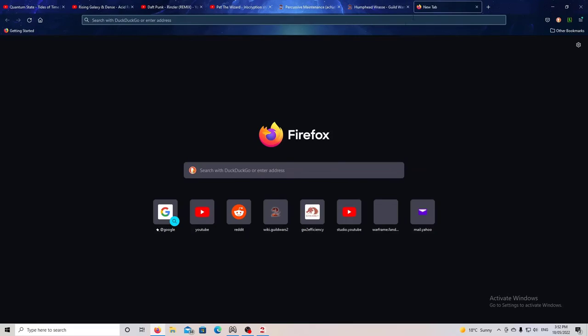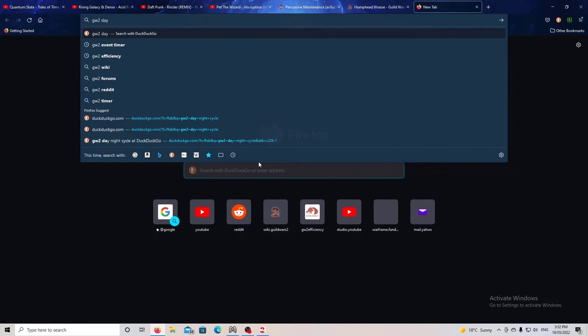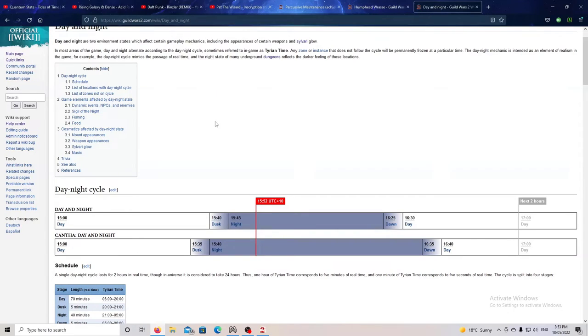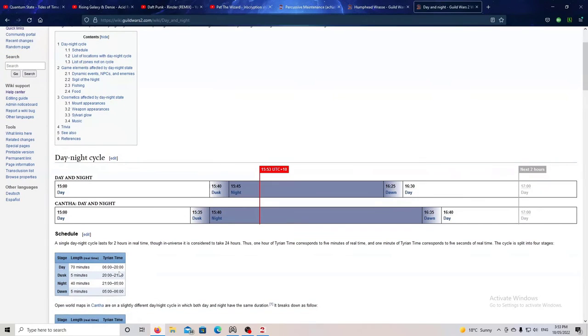Here's something really useful: open a new tab and search 'GW2 day night time' to get the wiki page on the day and night cycle. I recommend having this open on another tab and alt-tabbing whenever you need it. This shows the day and night cycle for everywhere in GW2. You'd want to start setting up to catch the Wrasse at around dawn so you have an entire GW2 day's worth — roughly 70 minutes — to actually catch it.